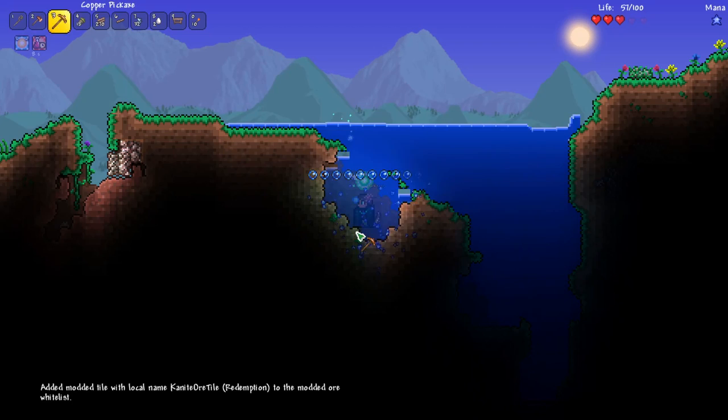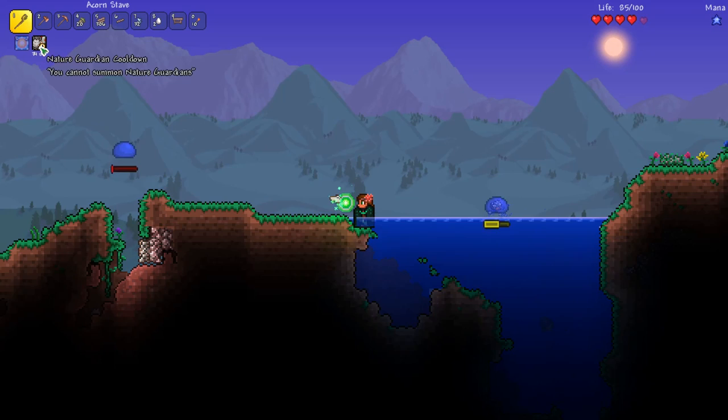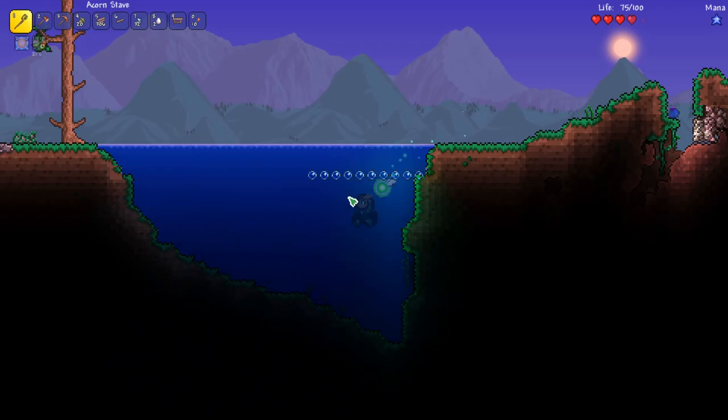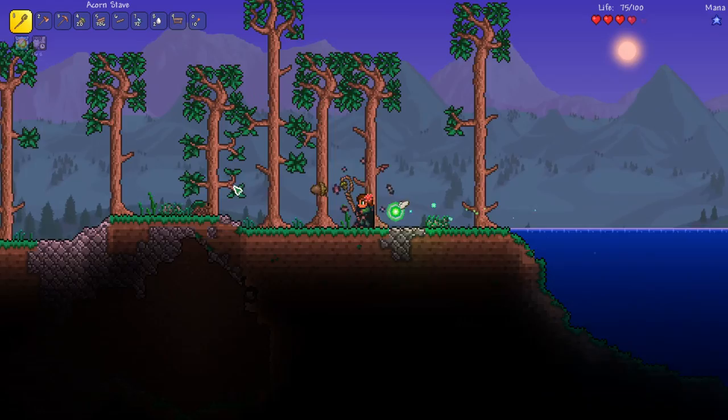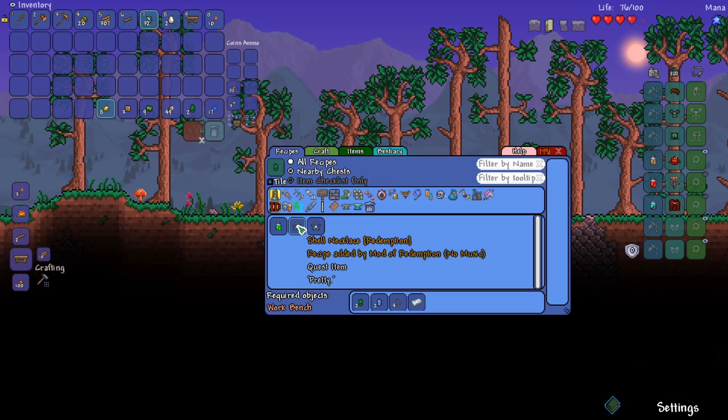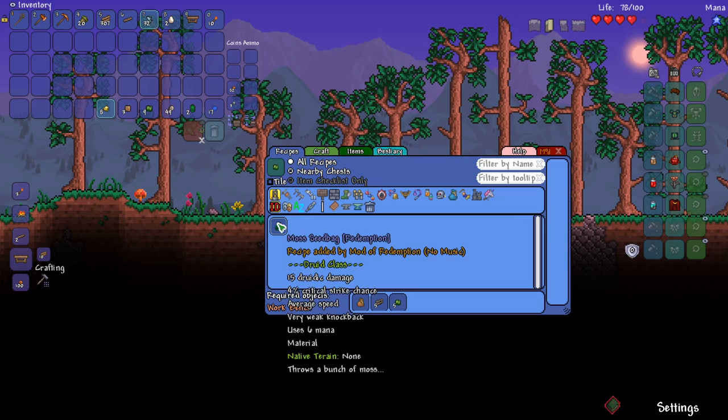Here's some more new ore that we can mine up, and I just added it to Vein Miner. It looks like the Nature Guardian has a cooldown — it's 26 seconds right now. So after a certain amount of time we can activate it again, and it has that little thing above our head that shoots a bunch of things quickly, and it seems to increase the speed of our normal attacks. We're finding all sorts of new items, and Recipe Browser is going to be really helpful in this mod.